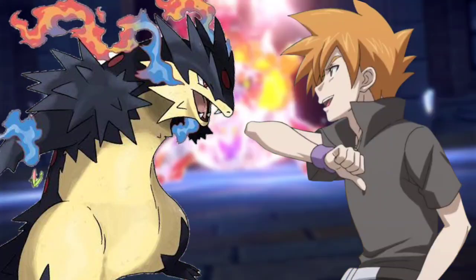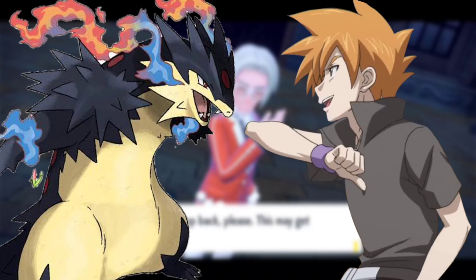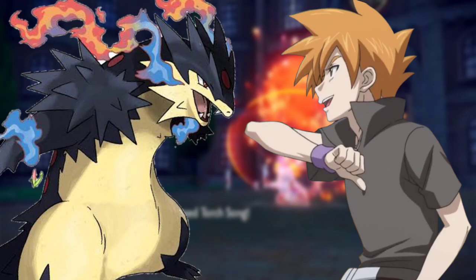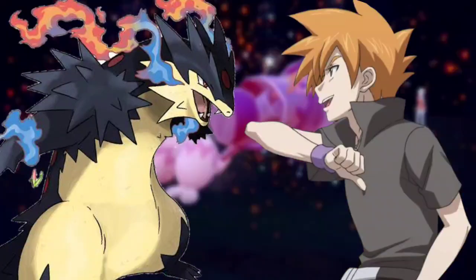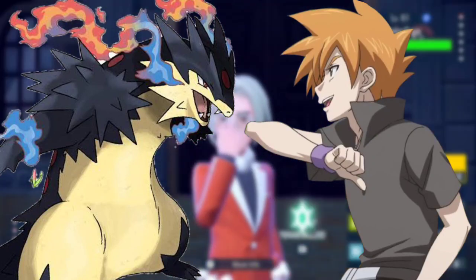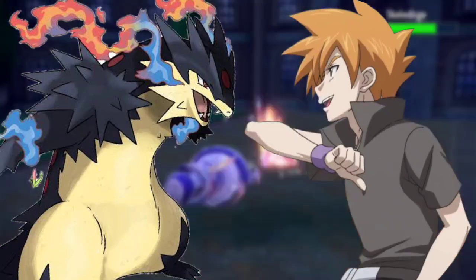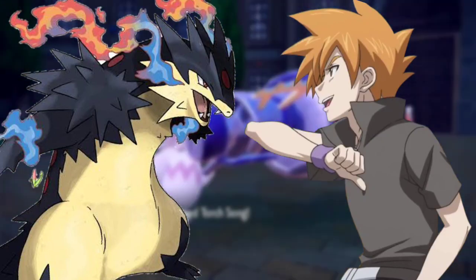Charizard flew into the air and launched Dragon Pulse toward Blaziken. Blaziken used Brave Bird — Brave Bird and Dragon Pulse connected. Blaziken cut through Dragon Pulse and struck, then used Dragon Rush. Both Pokémon crashed into each other, resulting in a mini explosion as they fell toward the battlefield. Charizard and Blaziken glared at each other. Charizard used Dragon Pulse, which Blaziken deflected using Blaze Kick and charged with Aerial Ace. Charizard used its arms to block and threw Blaziken into the air.